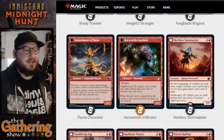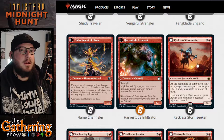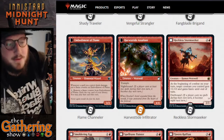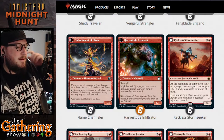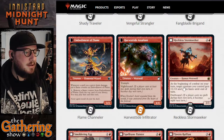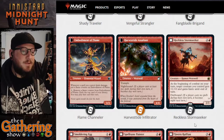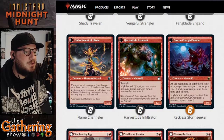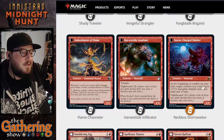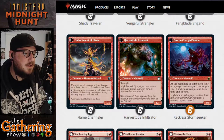The next red dual-sided card is Reckless Stormseeker. For two and a red, you get a 2/3 Human Werewolf. At the beginning of combat on your turn, target creature you control gains plus 1/plus 0 and Haste until end of turn. It's Daybound — when it becomes Night, Reckless Stormseeker turns into Storm Charged Slasher, a lightning werewolf. At the beginning of combat on your turn, target creature you control gets plus 2/plus 0 and gains Trample and Haste until end of turn. There are lots of good werewolves in this set.